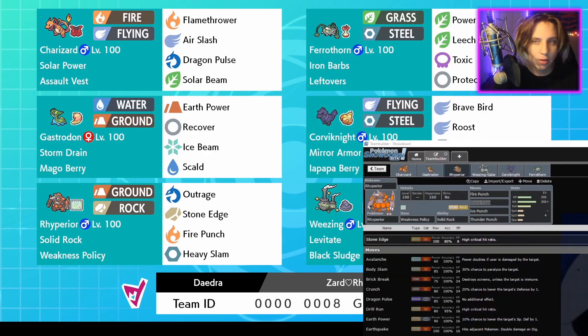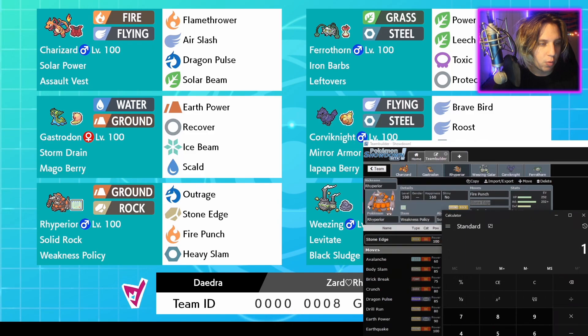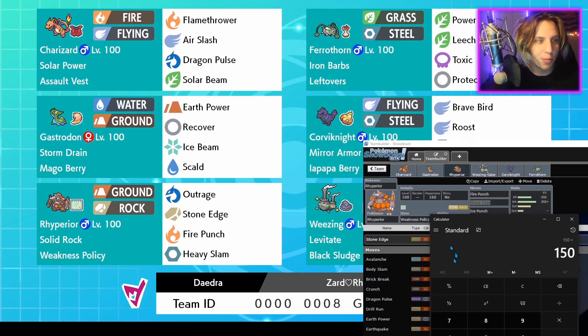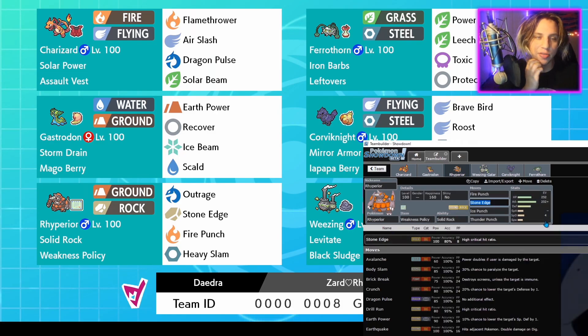Stone Edge at 100 base power times 1.5 for STAB is 150, and then times two from the Weakness Policy means you're doing an attack with 300 effective power - freaking crazy. Dynamaxing also sets up Sandstorm. Another great thing: Dynamax Ryperior is a 100% answer to Cloyster. What you do is Dynamax, use Max Rockfall, Cloyster's Focus Sash comes in and it'll die from the Sandstorm hit. Ryperior is a really good answer to Cloyster and also to Rotom-Wash.